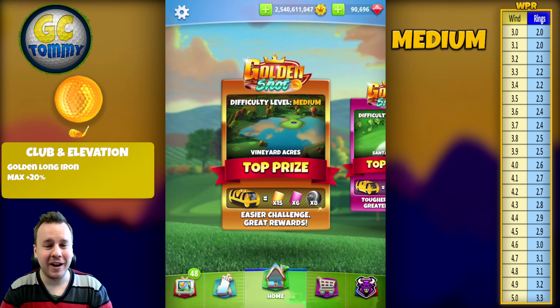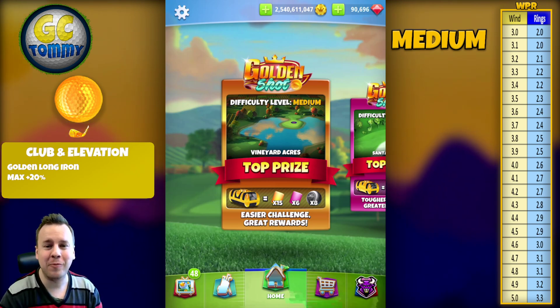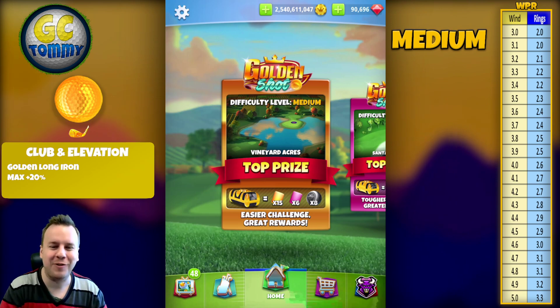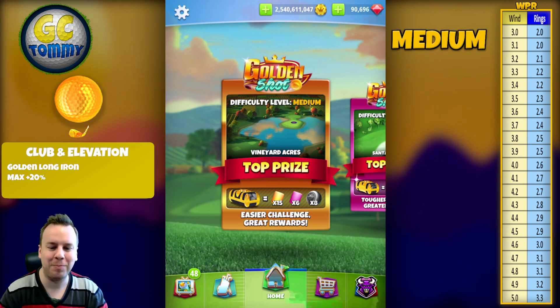Hello everybody, welcome to this guide and tutorial for the Golden Shot — difficulty level is medium. We're going to play one of the old classics from the Vineyard Acres, hole number four, from the recent Thanksgiving tournament.